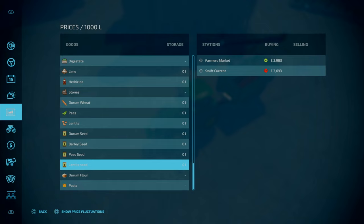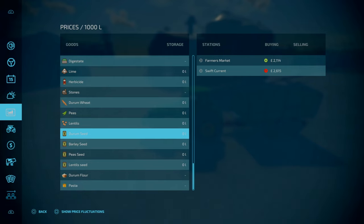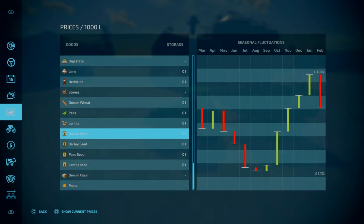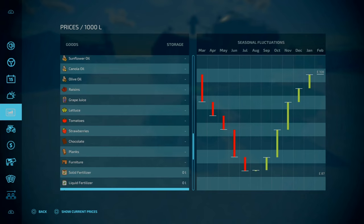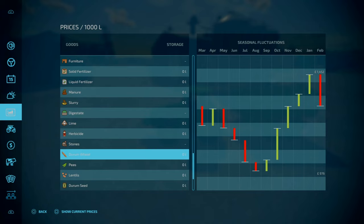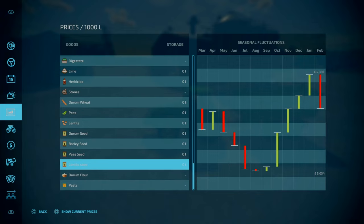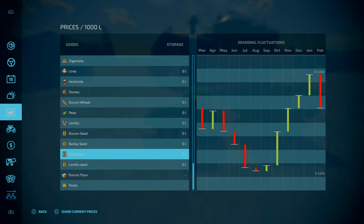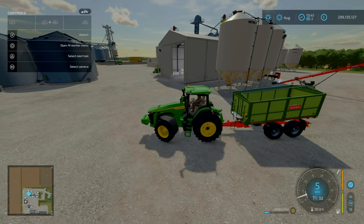That is worth a fair amount. Swift Current is the best sell point — at the forest market if you wish. Durham wheat: 2,000, peak price 3,000 to 4,000 litres. Durham wheat on its own is worth 1,500. So Durham wheat is worth doing. Peas and lentils — profit margins are okay, about 10% better with peas and lentils. It depends on where you're getting your herbicides and fertilizers from and all that other good stuff.